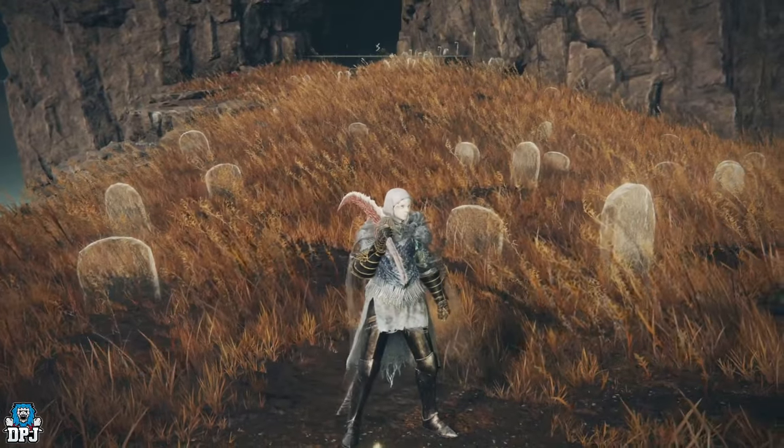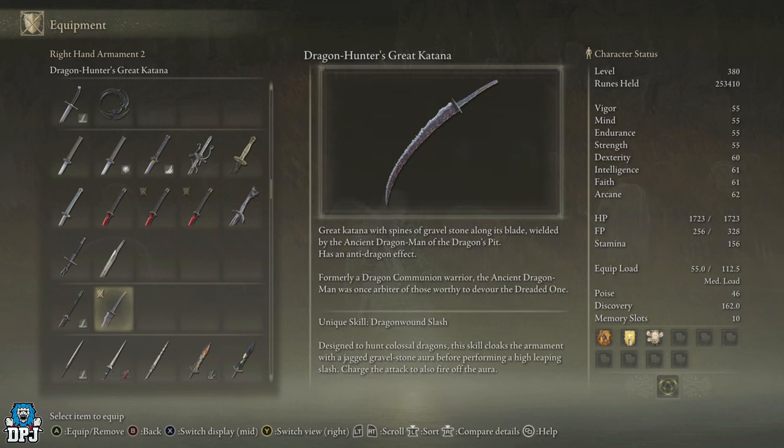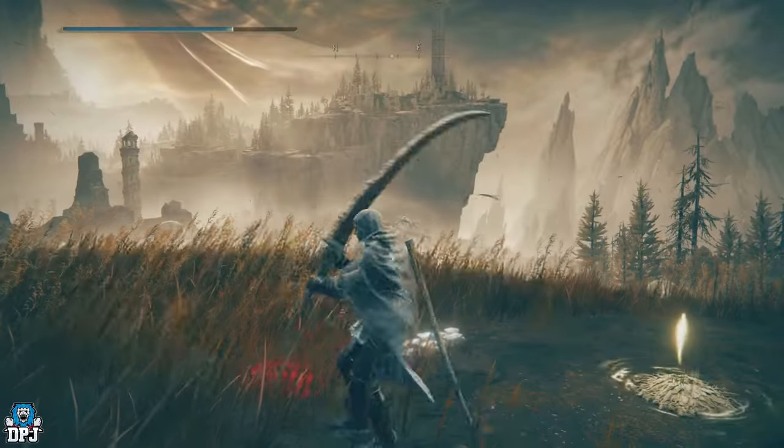The weapon itself is called the Dragon Hunter's Great Katana. It scales with Strength and Dexterity and causes blood loss buildup — what's not to love? Its unique skill is called Dragon One Slash, designed to hunt colossal dragons. It cloaks the armament with a jagged gravel stone aura before performing a high leaping slash. You can charge the attack to also fire off the aura.